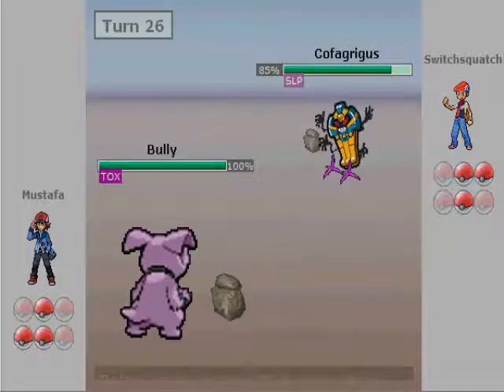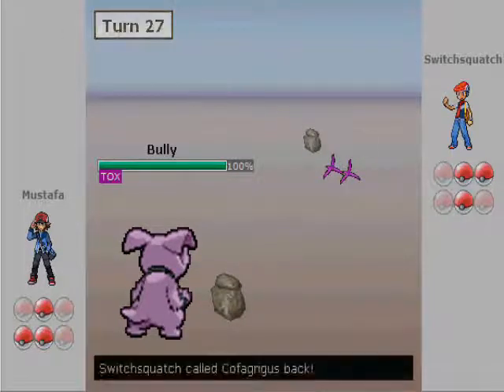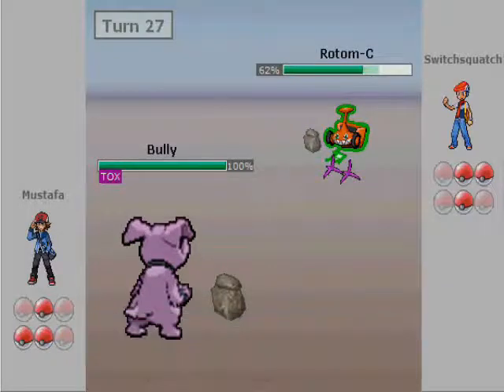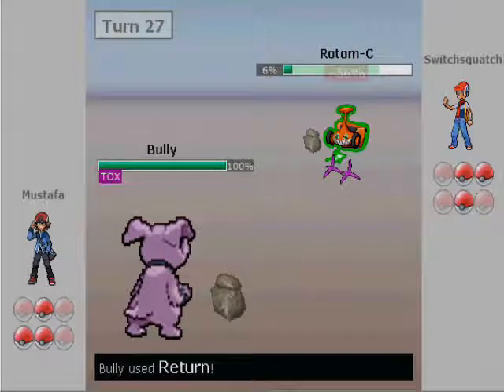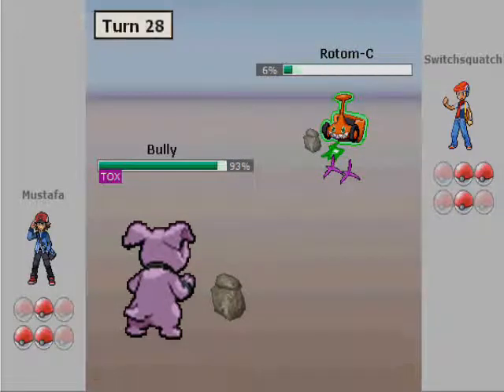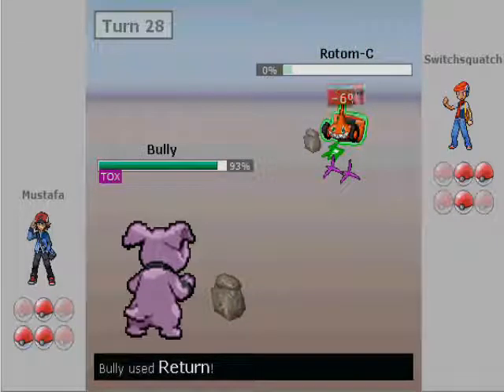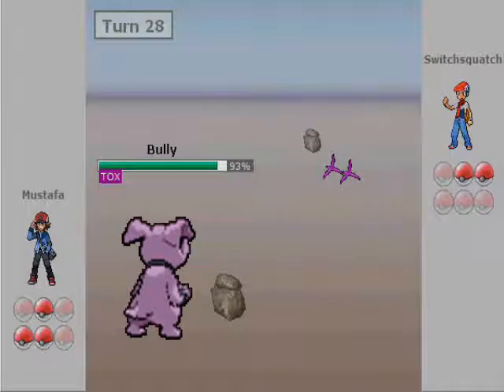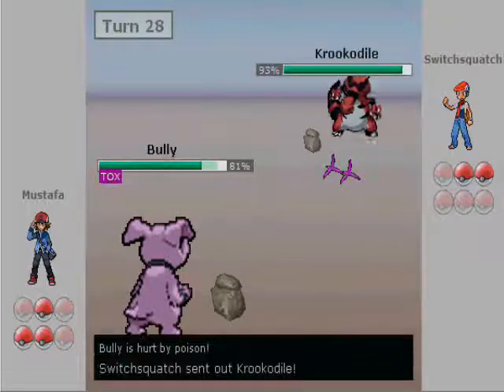I know I'm going to wake up next turn so I go for the Earthquake and allow my Toxic Orb to set up before he actually wakes up. I want the Toxic over the Will-O-Wisp so I don't get crippled on Attack. I predict him to switch out, go for the Return, and I catch his Rotom on the switch — which is amazing. Perfect prediction. I take out Rotom because I predicted him totally.